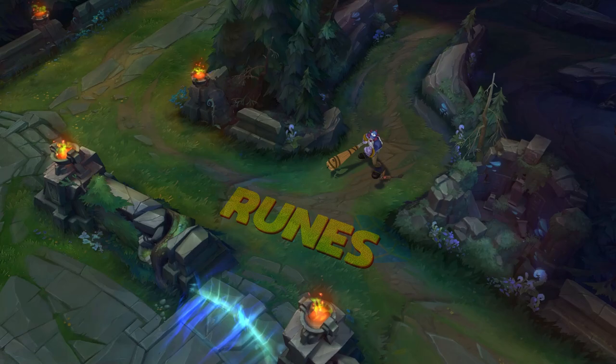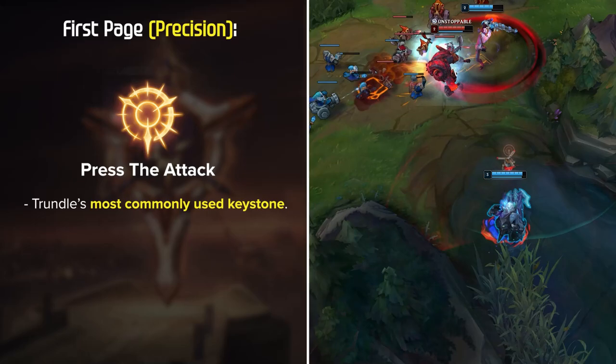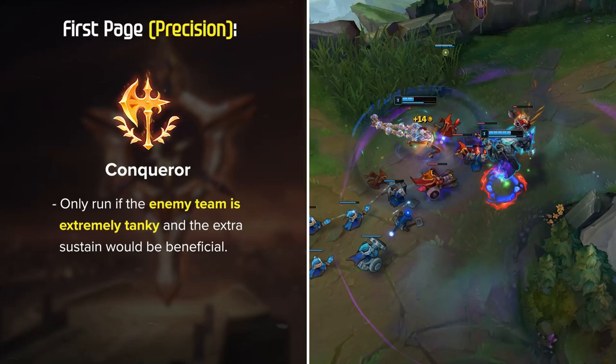Now that we've got Trundle's kit under control, let's talk about his best rune setups for the current season. Press the Attack is not only Trundle's most commonly used keystone, it's also his all-around best choice in almost every game. It gives you an insane amount of dueling power, especially since Trundle can proc it so fast with the auto-Q-auto combo. The only other keystone option being run would be Conqueror — you only want to run Conqueror if the enemy team is extremely tanky and the extra sustain would be beneficial.